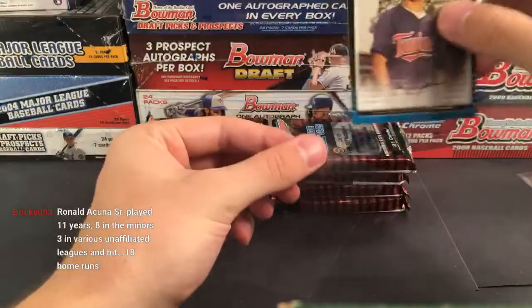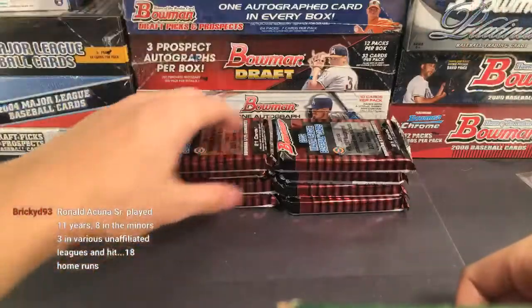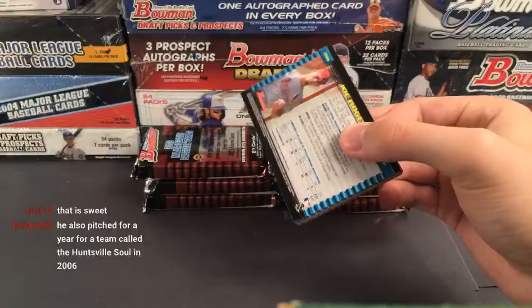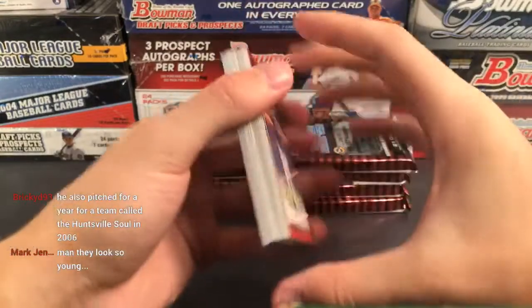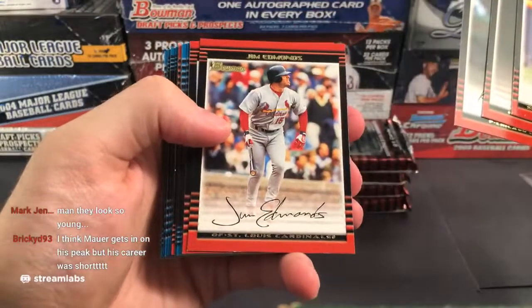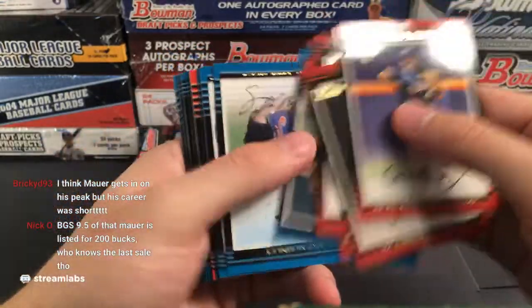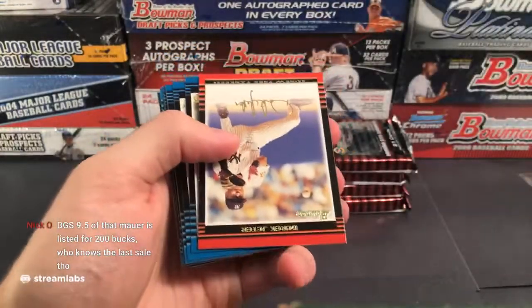Need some Uggla in this box. Is he in 2003 stuff? We should get one autograph or two autographs or relics pretty much. Tom Glavine, Palmeiro, Eric Riggs — that's just a thick Bowman first-year card. The big guys in this are Hanley, McCann, and Uggla. Oh, there's a kind of cool card — Manny Ramirez for the Red Sox. And these are not stuck together which is nice. We should actually get some hits now.